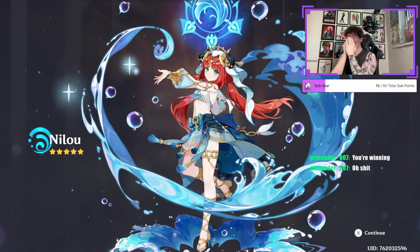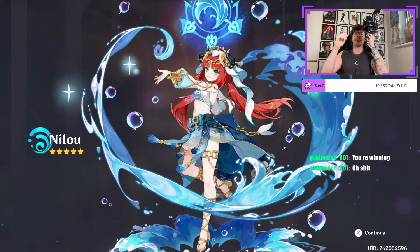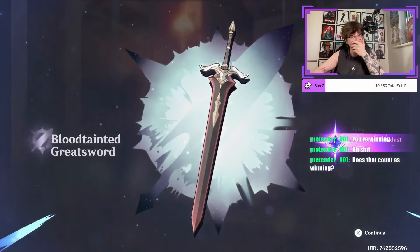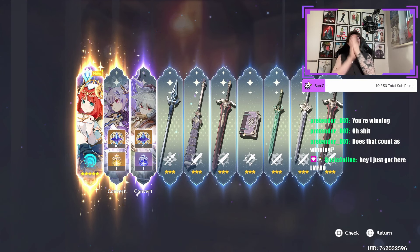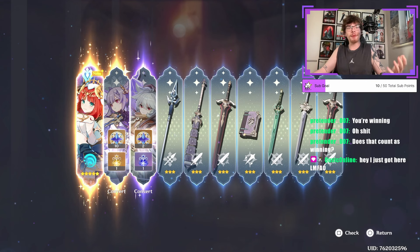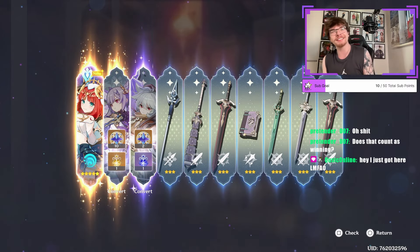Last video we got a double five-star for Kirara-cons. Now we've just got the double again. Nilou came home on the last 10-pull. Does that count as winning? Absolutely. That's the biggest W I've ever seen in my entire life. C1 Kirara-cons plus Nilou in a double! Let's go! I can't believe it! But then I can, because I am the Genshin pull master. I'm all in when it comes to this gambling stuff. I can't believe it though. Let's go! We got Nilou.